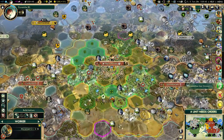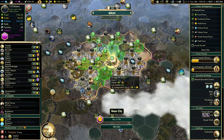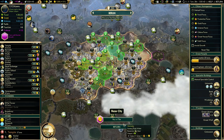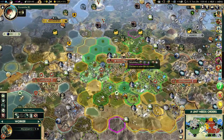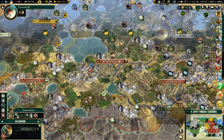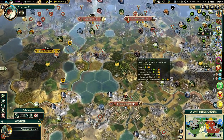Plus one population in Tenochtitlan and Berlin. Let's have a look at Berlin real quick. That's 6 turns for the city to grow — okay, that will speed up city growth by 1 turn. We also got 29 in Tenochtitlan. We will get Brandenburg Gate in 11 turns — we did save 1 turn, thanks to city growth.